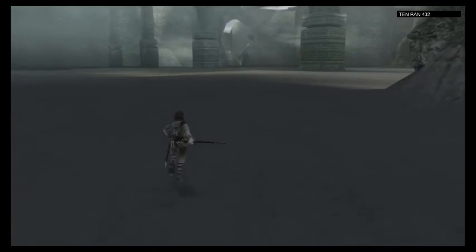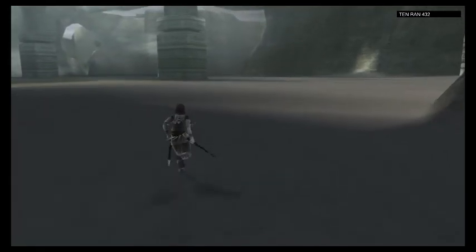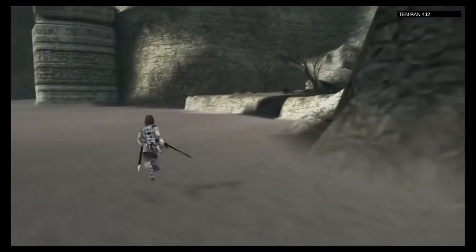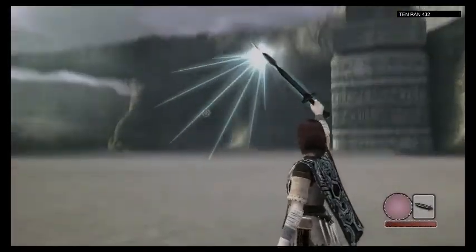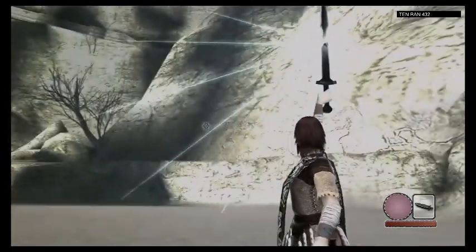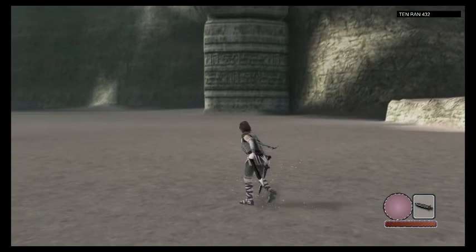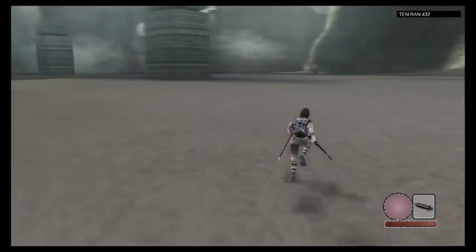Here we are, right near the Colossus, as our light sword told us. Should be right up ahead — we're at the beach where Dormin said it would be, but I don't quite see it. Looks like it's this way. Let's keep trotting along and see what we find.